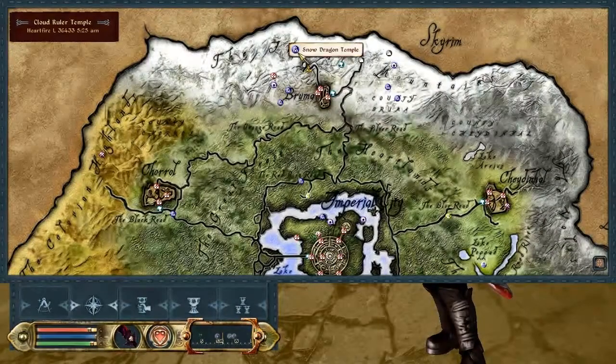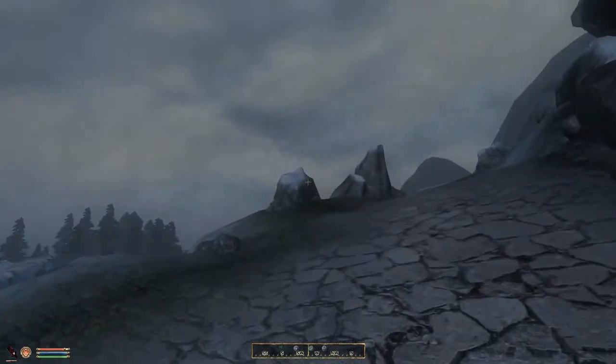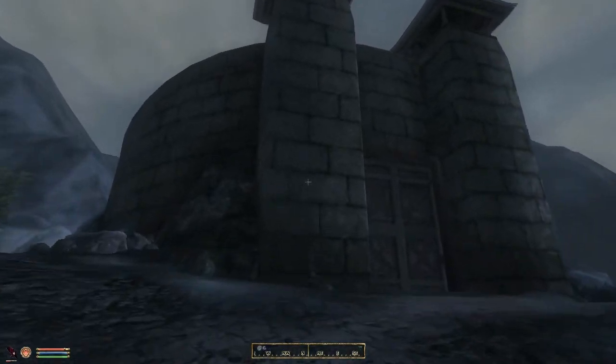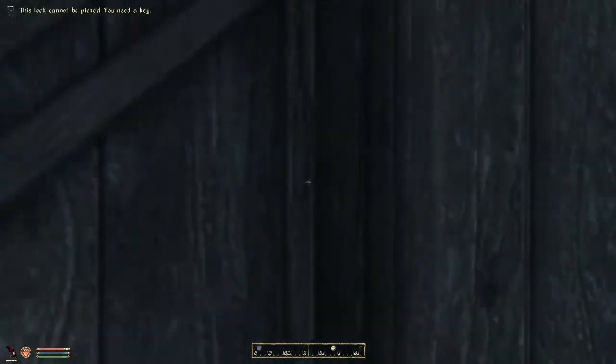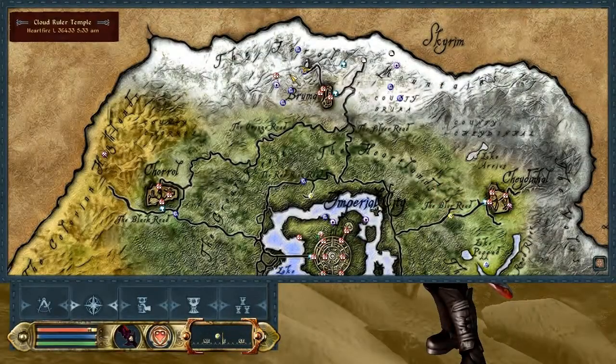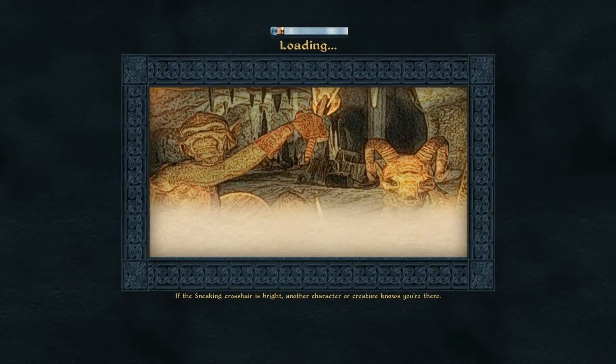Wait, what's here? Oh. Cloud Ruler's not on my thing, that's what it is. Okay. We did it, guys! Oh, can I even get in here? I don't think I can get in here. Crap. Dawn is breaking. Where are we going? Oh, we were going to... something. What were we doing? We were going to Dive Rock. The closest place is actually Frost Crag — closest place to Dive Rock is Frost Crag.